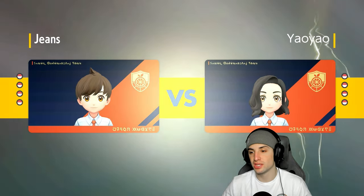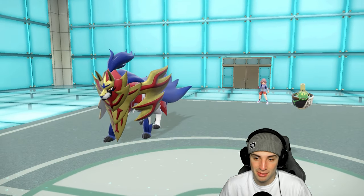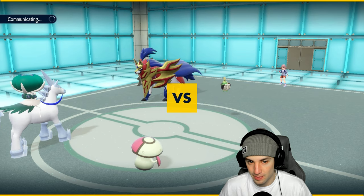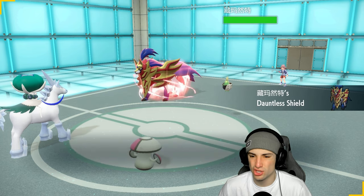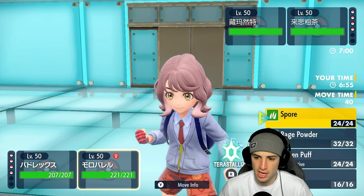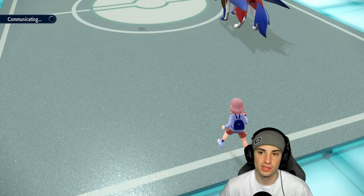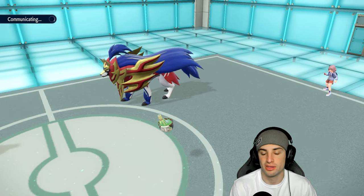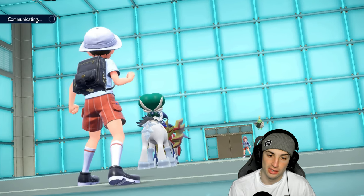We're going Amoonguss, Tyranitar, and Ursaluna. I like Amoonguss especially with the water Tera type — we love this Pokemon. Last second decision but we're 1-0, would love to go 2-0. They're going to lead Sinistea alongside Zamazenta. Zamazenta most likely going for Iron Defense — and we're just going to throw a Glacial Lance instead of setting up Trick Room. We'll go for Spore here.